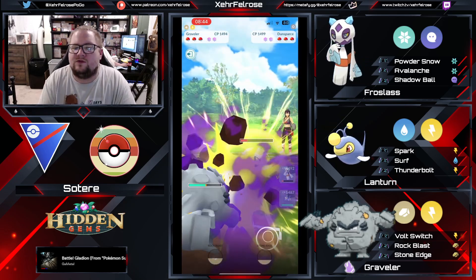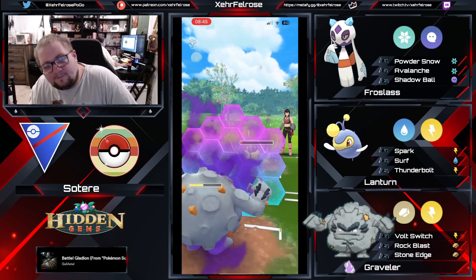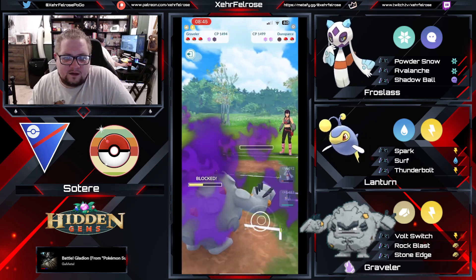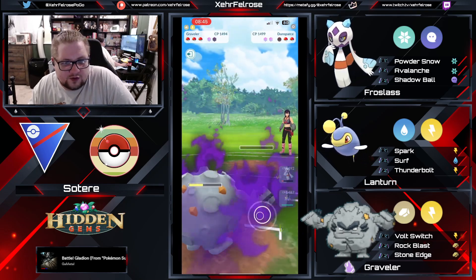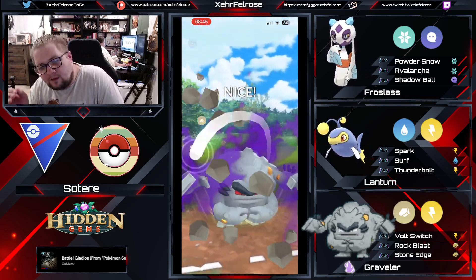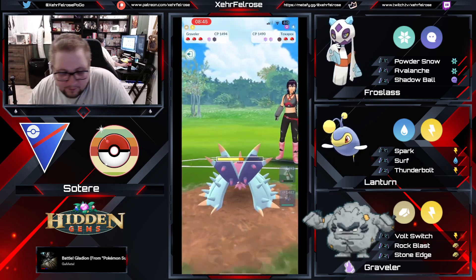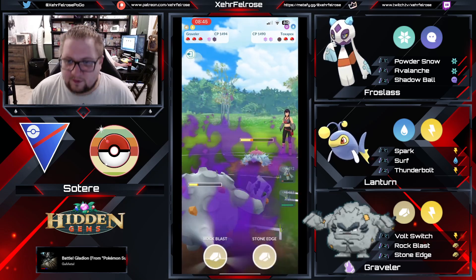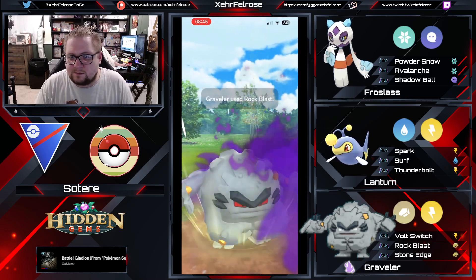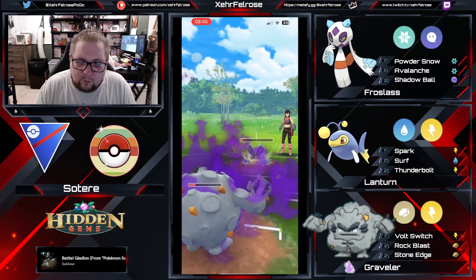The opponent doesn't go for Drill Run there. A small aside: if you are the opponent and you know the Rock Slide is enough, you could just go for Drill Run. Drill Run does more neutral damage overall, and if the opponent decides to try and catch a move, you completely catch him off guard. So in that situation, going for Drill Run on the opponent's side — Rock Slide is nice, but if Drill Run's enough to KO, you might as well go for the move that could work out in your favor.